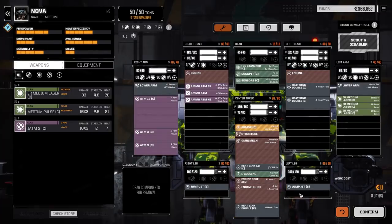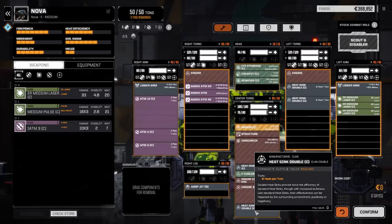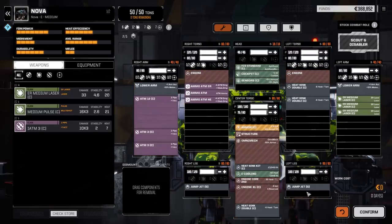So on the Nova we pulled out a ton and a half from jump jets, added the double heat sink we picked up last mission, left two jump jets in, and added half a ton of armor to the legs. So we didn't do too much.